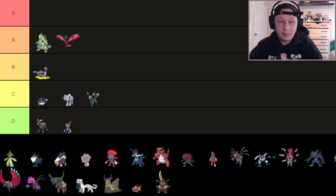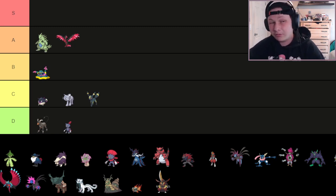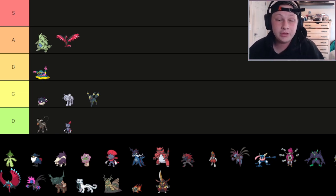It can set up Dragon Dances or Rock Polishes and set up Stealth Rocks reliably. It has crazy physical and special coverage. It's a great glue piece — not a Pokémon you build your team around, but a great Pokémon to support what you have. I'm definitely a big T-Tar fan, and even just the passive chip that Sand provides — being the only weather that gives passive chip — is a viable niche in its own right.